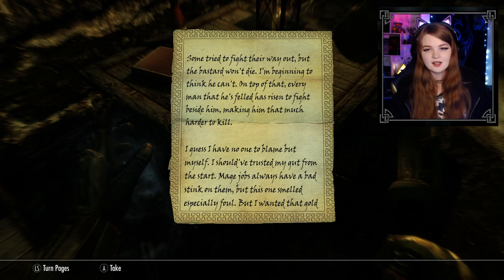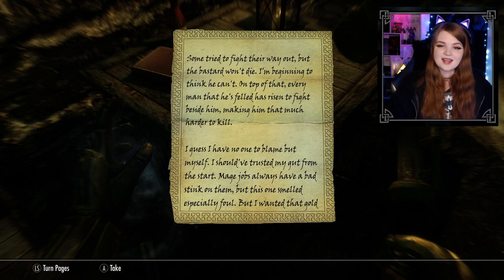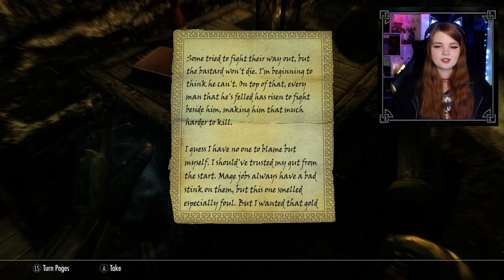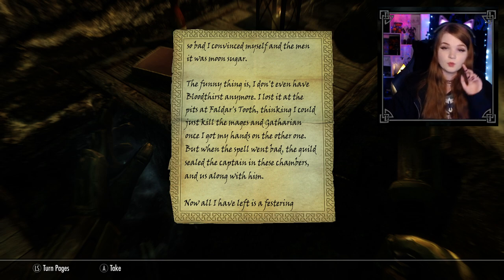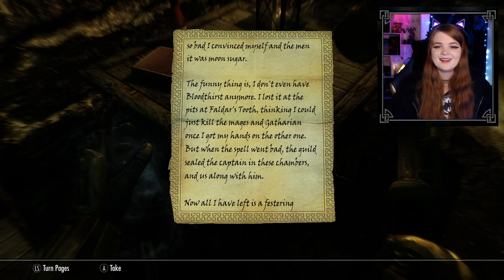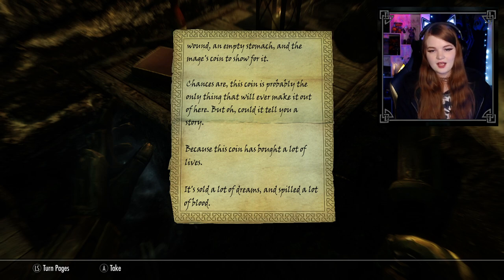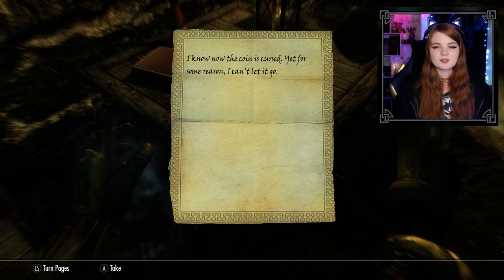Continuing Varic's note: 'Months later, the deal has turned rotten. The mages underestimated their own magic and now we're all paying the price. Some tried to fight their way out but the bastard won't die — I'm beginning to think he can't. Every man he's felled has risen to fight beside him, making him that much harder to kill. I have no one to blame but myself — mage jobs always have a bad stink on them, but this one smelled especially foul. I don't even have Bloodthirst anymore — I lost it in the pits at Faldar's Tooth. Now all I have is a festering wound, an empty stomach, and the mage's coin. This coin has bought a lot of lives, sold a lot of dreams, and spilled a lot of blood. I know now the coin is cursed, yet for some reason I can't let it go.' I'll take the coin.